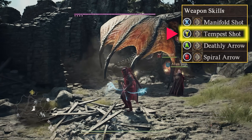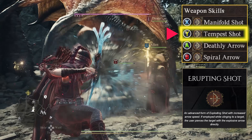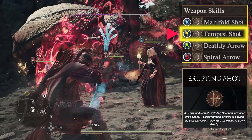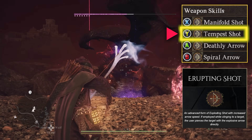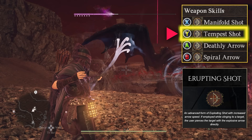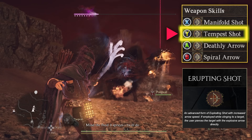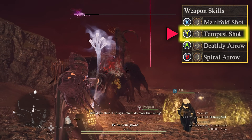Another skill that could fit this slot is Erupting Shot, which fires an explosive arrow at enemies that can be shot again to cause an explosion and deal massive AoE damage. Erupting Shot is actually one of the strongest archer skills, but its major flaw is that you can only use limited explosive arrows and it fully depends on how many you manage to find, purchase, or craft. Because of this limitation, I prefer using Tempest Shot for more consistency.